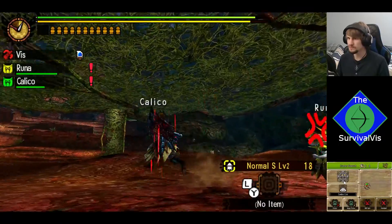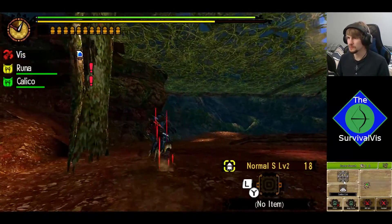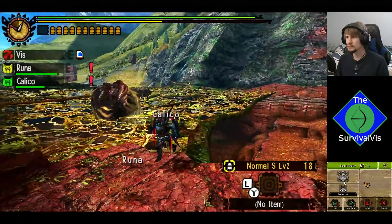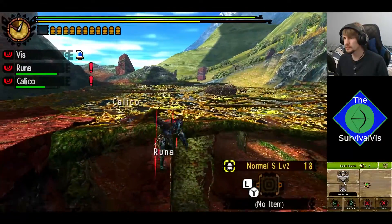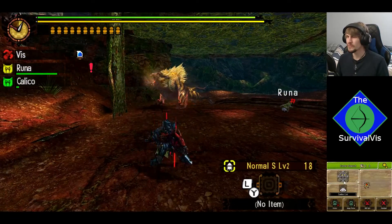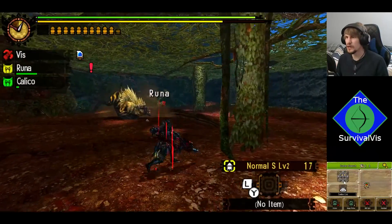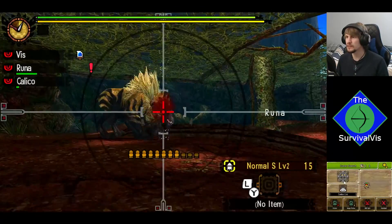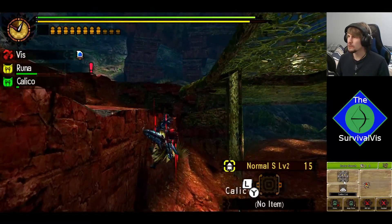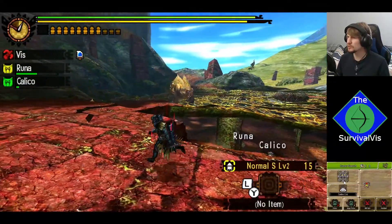And that's where I really have to applaud what they did with World, Iceborne, and Rise — where they finally made the hunter notes actually pertinent to the game. Before, the hunter notes didn't really give you any information on anything about the monster, aside from name and a little description. It would let you track their sizes, but I don't think the hunter notes really did all that much, did they?